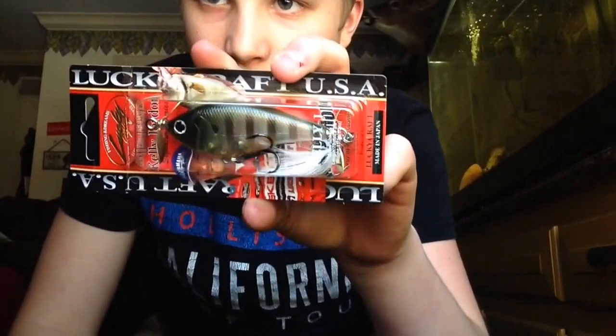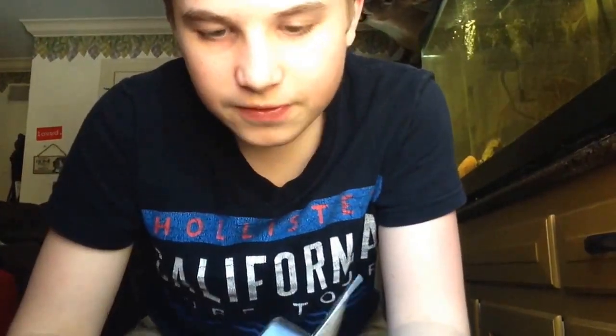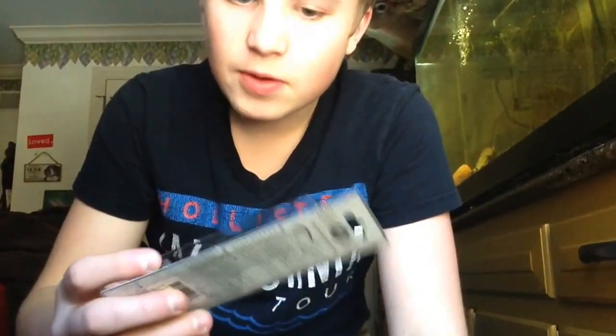Next we have the Lucky Craft Kelly J in Sunfish — this is a Tackle Warehouse exclusive color, two and three-quarters of an inch and half an ounce. Then we've got Sammies and Gunfish: here's the Lucky Craft Gunfish 95 in MS Black, and the Lucky Craft Gunfish 115 in Ghost Minnow. The 115 is three-fifths of an ounce and four and a half inches. The 95 is four inches and three-eighths of an ounce. We also have a Lucky Craft Sammy 105 in MS Black, four and a quarter inches and nine-sixteenths of an ounce. That color's killer.